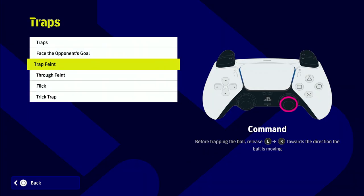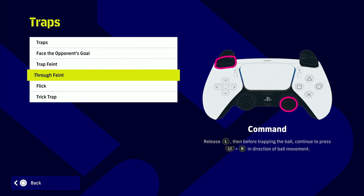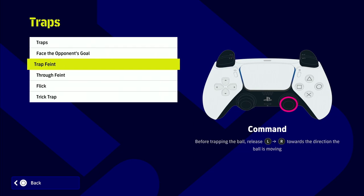If you go into the actual command list in the game itself, this is how they define the traps. The trap feint is where before you trap the ball you're releasing all controls and the only input you have is with the R stick. The true feint is where you are holding L1 or LB, depending on whether you're playing on PS4, PS5, or Xbox.